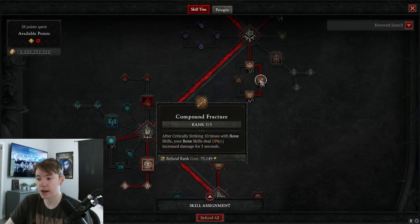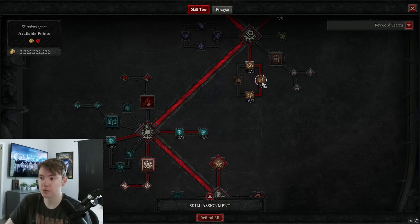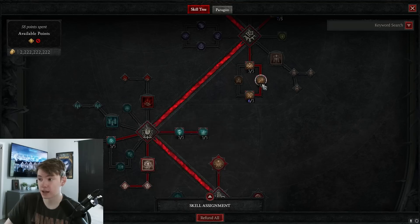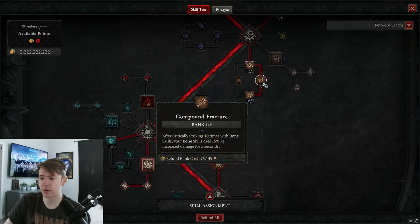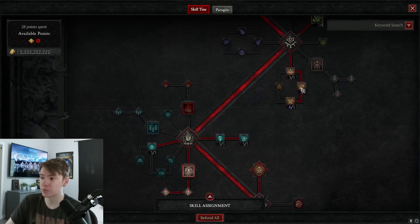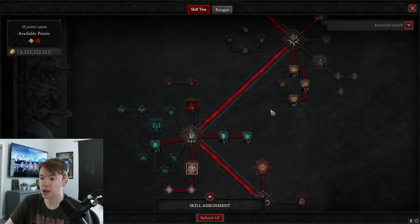Compound Fracture gives 15% more damage since we're always critting. Avulsion — which you want on your necklace — gives 36% increased crit damage to Vulnerable enemies. Compound Fracture is slightly better against bosses since it's active nearly instantly and not reliant on landing a crit, but you have nearly 100% crit chance so Avulsion is better for general play. Once the build is perfectly set up they're pretty interchangeable, but you have higher uptime on Avulsion.